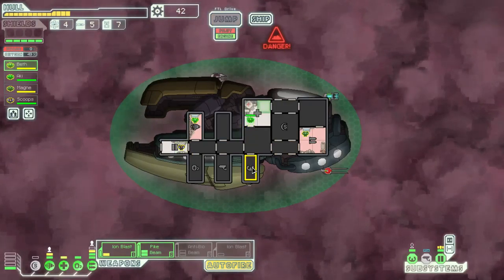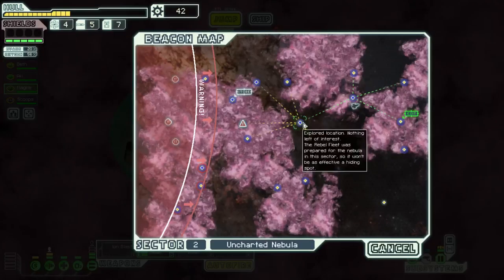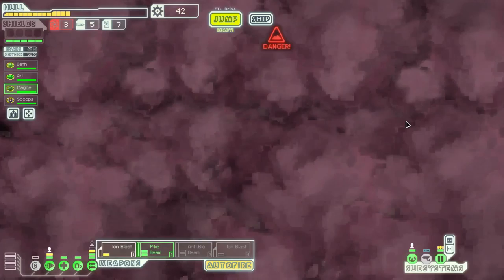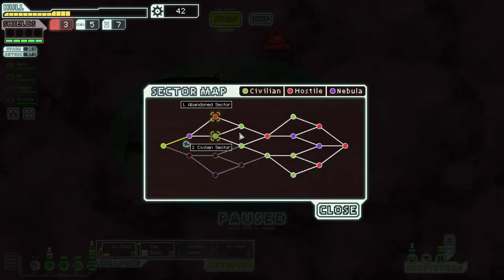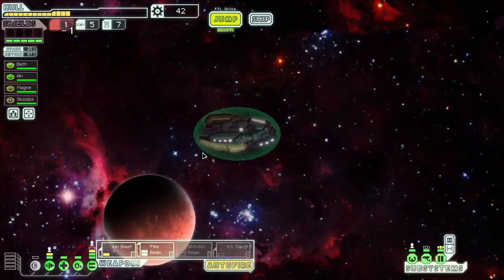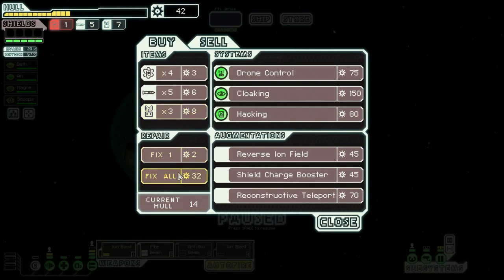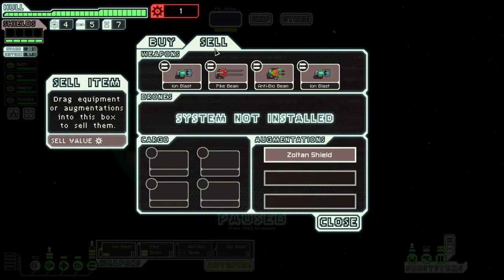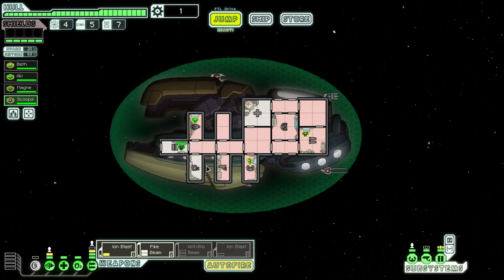You go heal a bit. Full health — now the other guy. Ready to jump. I'm gonna go straight for the exit. There's no shop to be seen. Civilian sector or abandoned sector? I think the civilian sector. We have a store — thank the lords. We're basically running on fumes at this point. Let's fix all and get some fuel. This anti-bio beam purchase was sort of a mistake, wasn't it? I'm gonna get you on sensors and try to get some use out of this anti-bio beam.